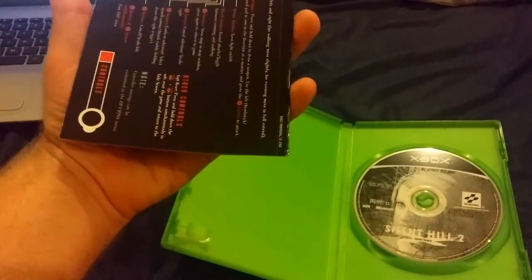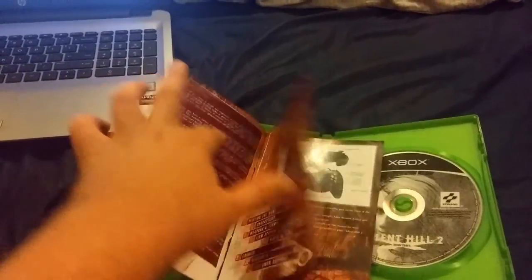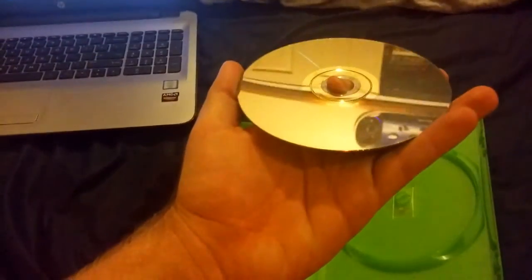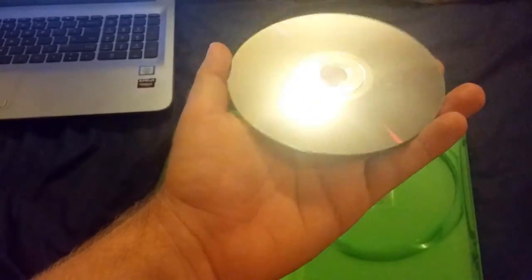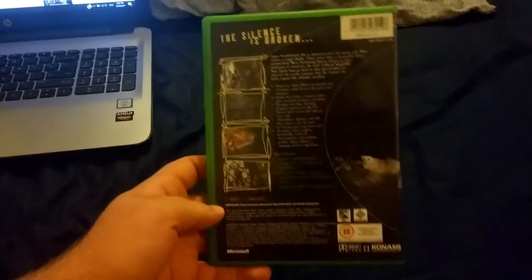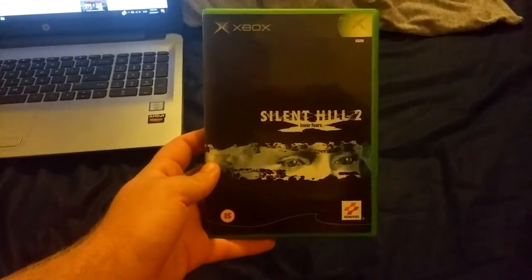He said this copy wasn't in the best condition — there was like tape on the manual, which I give two shits about to be honest. As long as the game is in there and it's in good condition. Full color manual, looks really nice. The disc looks fine, it's got some light marks, not mint or anything, but it's fine. That'll play all the way through. This might be the excuse I need to go back and replay Silent Hill 2 — I think I got the best ending last time, so I'd actually like to get the canon ending this time. I won't spoil anything. Silent Hill 2, awesome.